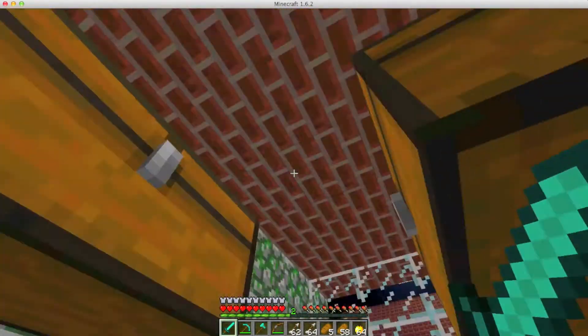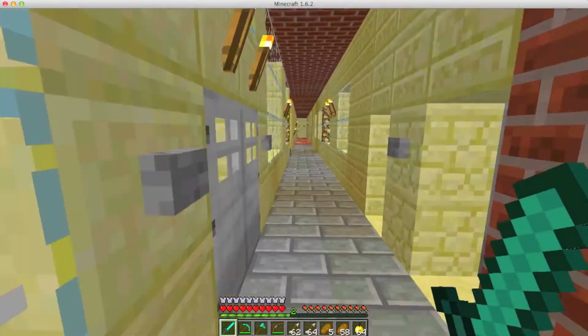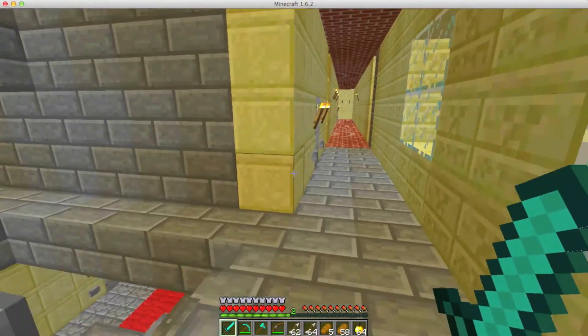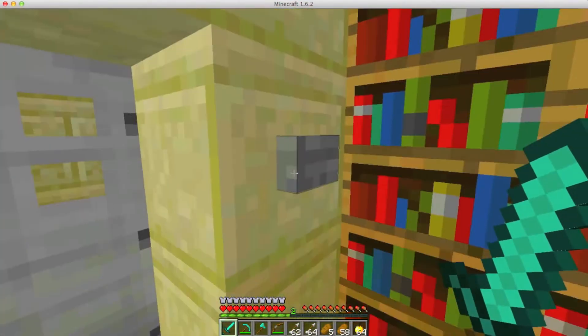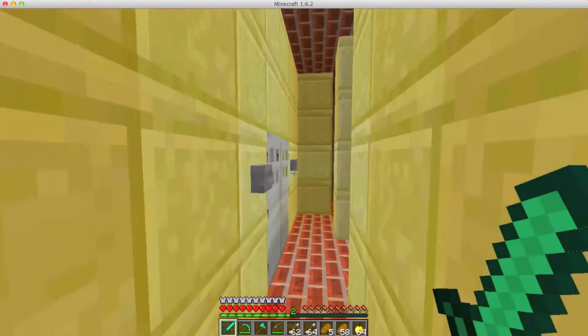This is one of the many bedrooms for faction members — this is one of the nicer ones. This is just a storage room for that bedroom. Continuing on, over here you have a view of the lobby.